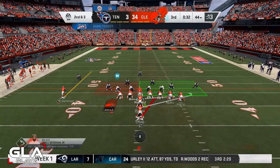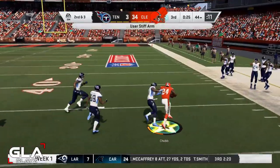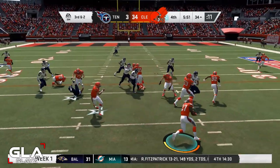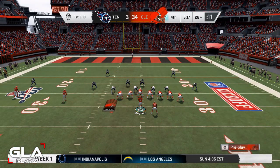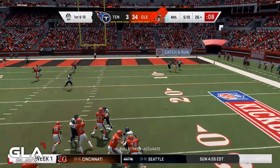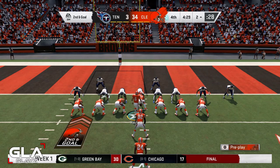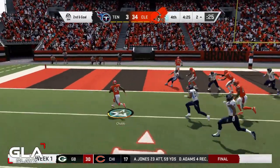Second and three for Cleveland — another run play to Chubb, still going, what a stiff arm, first down! Third and two at the 34 with about six minutes left. Toss play to Hunt — he's still going, first down. First and ten for Cleveland — going to try to punch in a touchdown. Second and goal with Nick Chubb in at running back — toss play to the left, Chubb's got space — easy touchdown!